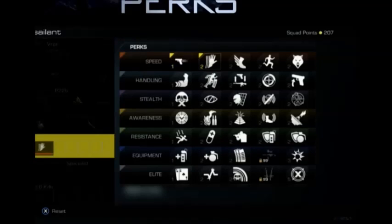Here's the catch: you have eight points to spend on your perks, and each perk has a set value. For example, scavenger is worth two points. Everyone has perks they can't live without — for me it's scavenger, flak jacket, engineer, and ghost.